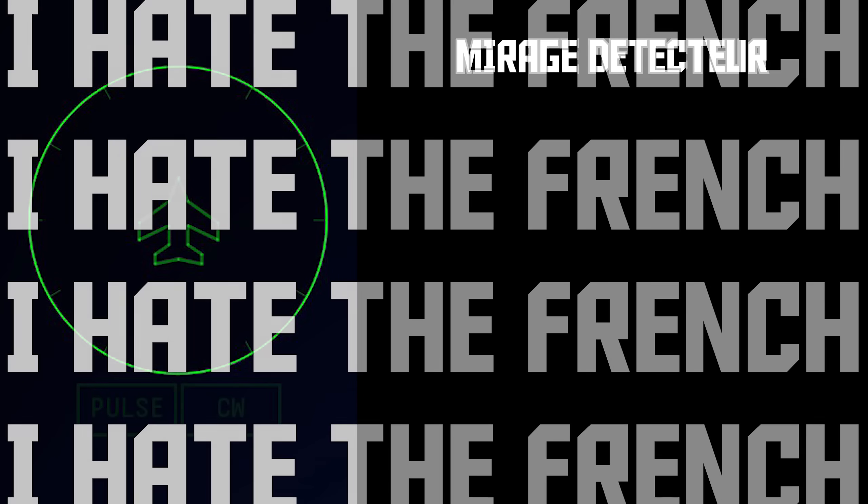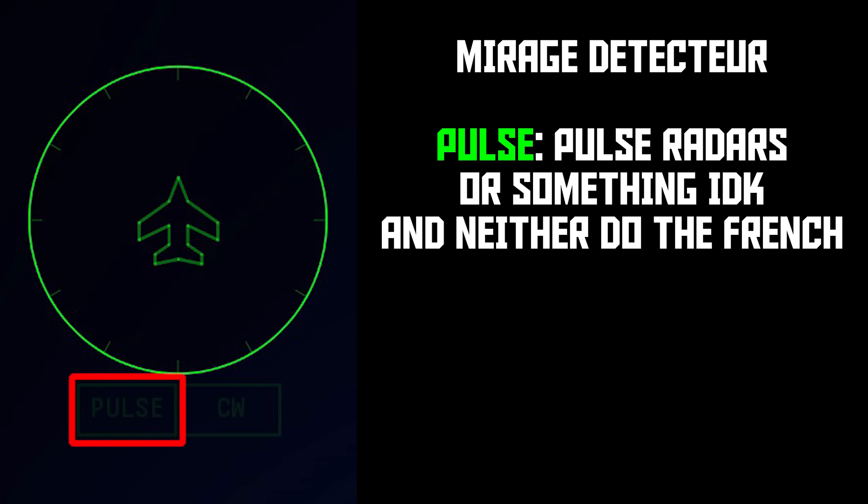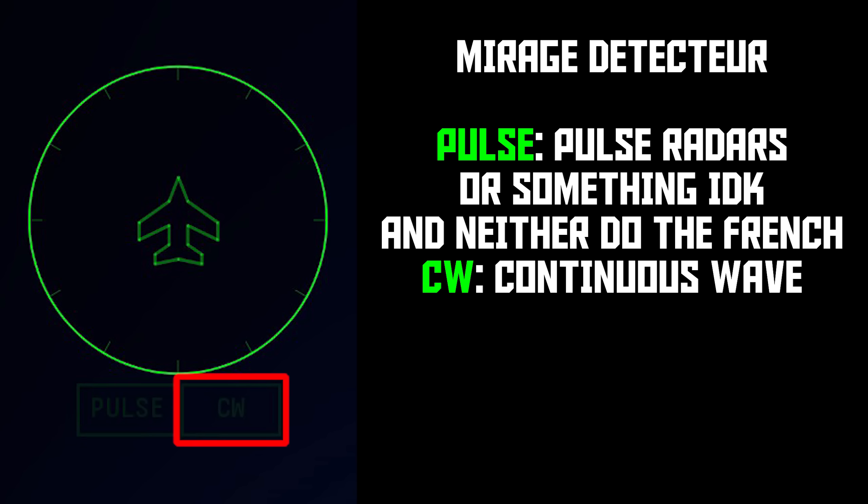Then we have the Mirage Detecteur, which is basically a worse APP-27. It doesn't get proper lock warnings, and it's horribly imprecise when it comes to finding angles. Pulse is tied to a list of pulse airborne radars, and CW is for CW launch. No audio warning, so you will have to pay attention to the light.